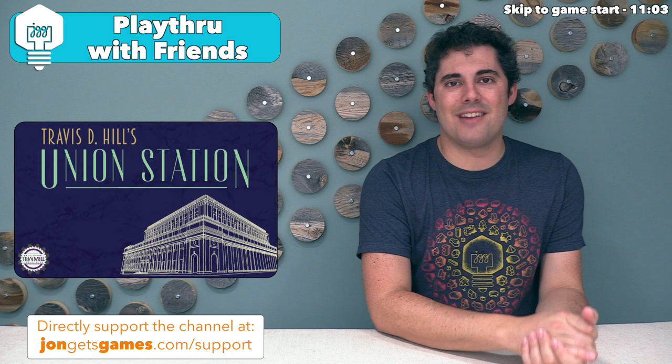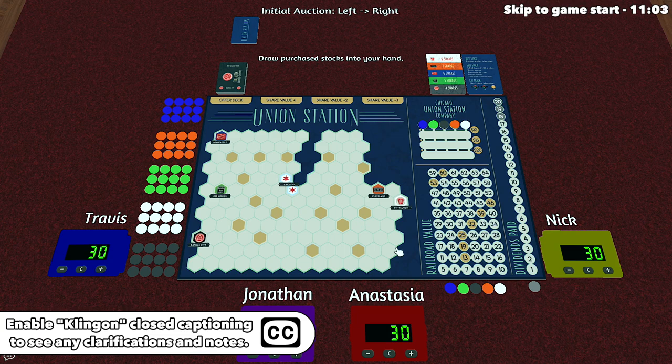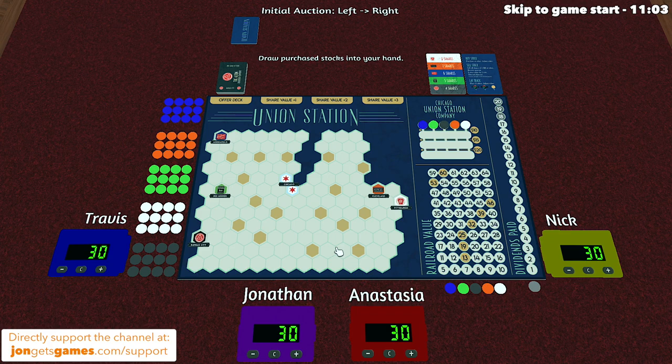I think it's now time for me to teach you how to play Union Station. Out here we have the game setup in Tabletop Simulator. Before I start teaching it, I would like to ask that you please turn on the subtitles. That way, if I make mistakes while I'm teaching or playing the game, I can put corrections on the screen where you should be able to see them, and I will also put corrections below this video in the top comment.